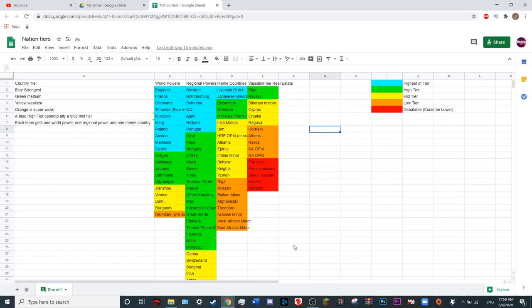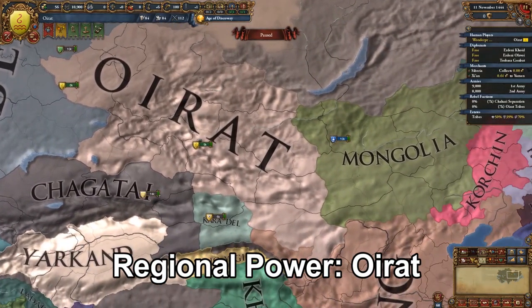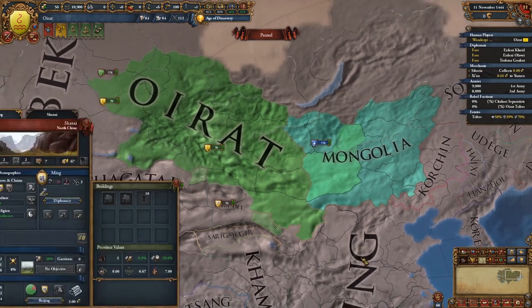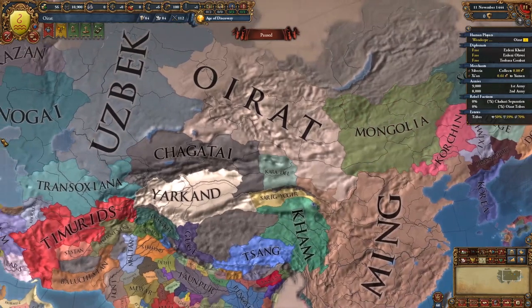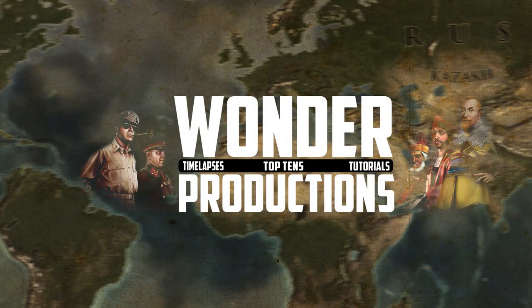Now we move on to high tier but not highest tier — these we allow to ally world powers in our team thing. We have Oirat. Oirat is a strong horde which starts off with Mongolia as its vassal and has good ideas. But as mentioned earlier, if you have a player Ming, Oirat just doesn't stand up to Ming or even to Janzhou. It's good, but it depends on who else you have around them.